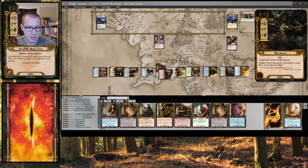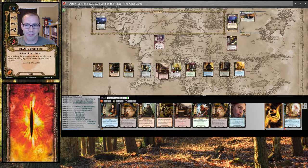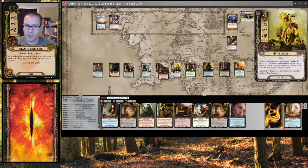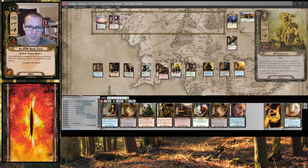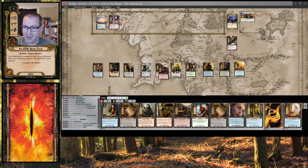I'm going to heal Quickbeam and Treebeard. Refresh — flip this over to Day, which returns a Warg to the staging area. Wellinghall Preserver is going to heal himself. Treebeard is possibly the better choice, but I definitely have Warden of Healing actions for that next round. And we move on at 40 threat.